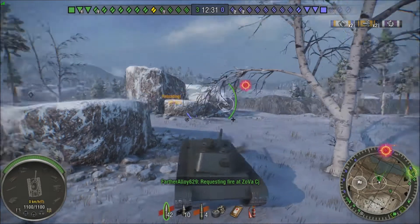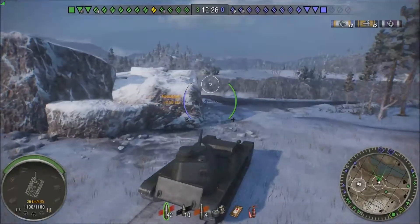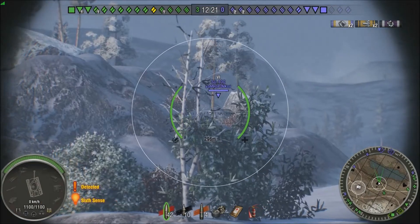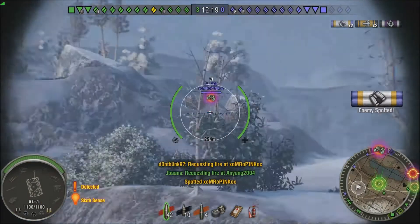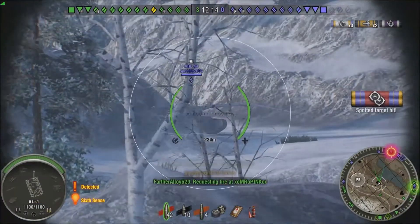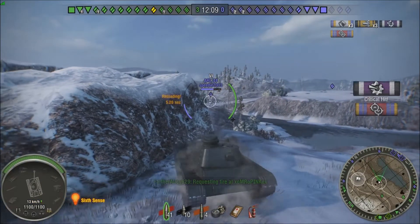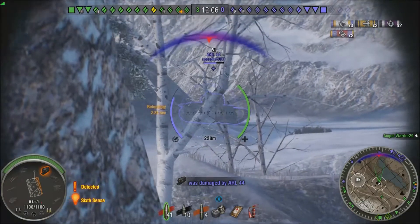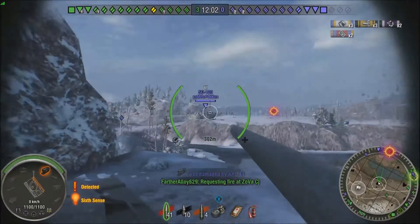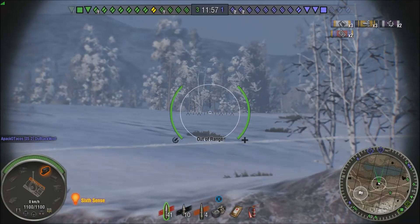If I was in any other tier 7 medium like a Panther right now, I might not have taken out that Jumbo that quickly, but I would have much more accurate long range fire. While this position isn't great for the A44 and many other mediums, it's pretty good. The A44 by far has the worst gun performance probably of any medium — 3.4 second aim time and 0.43 accuracy really holds this tank back at medium to long range. This is very much a close-to-medium range tank.